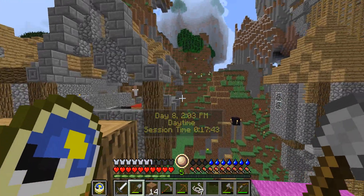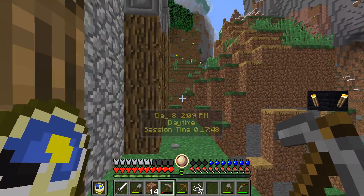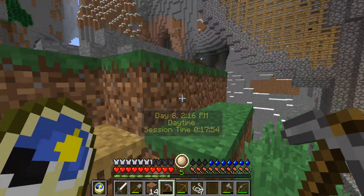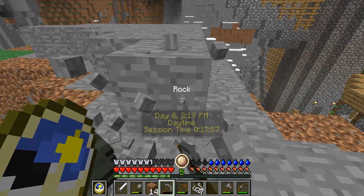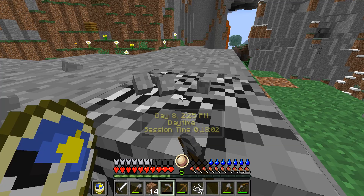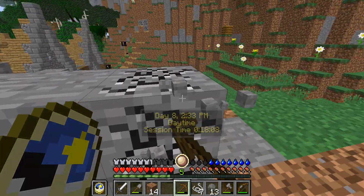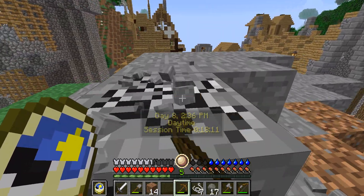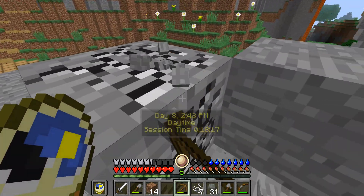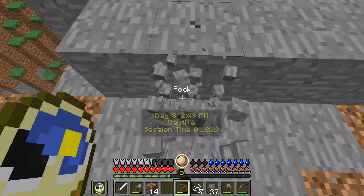We'll level this part over here. I'm going to use cobblestone stairs probably at the start, then move on to stone slabs. We'll need to find out how we make things dragon-proof, because we do not want to get destroyed by a dragon at the start of the game again. When I made this world I got killed by a dragon — was not a nice experience. We want to avoid that for our village that we're building.